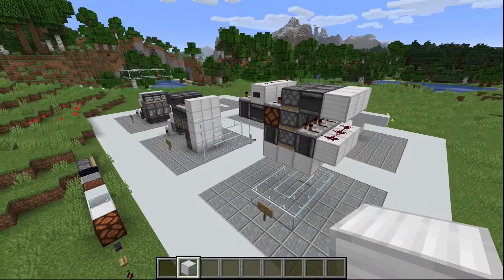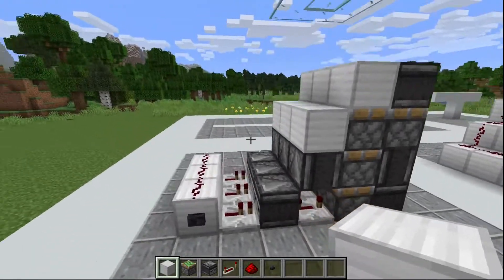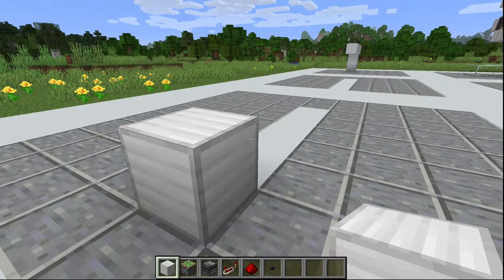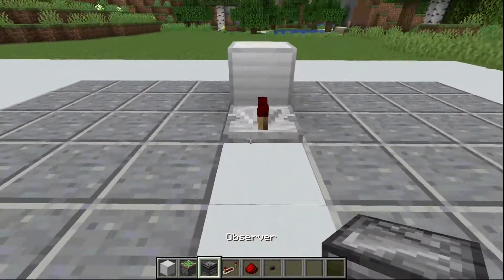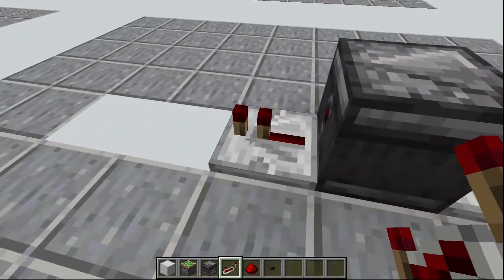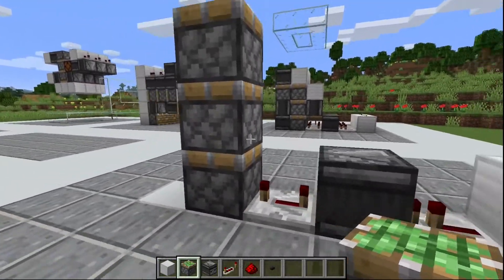So now I'm going to show you how to build all these different types of triple piston extenders. First, I'm going to show you how to build the upwards facing triple piston extender. What you're going to do is add your building block right here — it has to be a solid block, it can't be a transparent block like glass. Then add a redstone repeater right here, an observer facing into the repeater, and then a redstone repeater facing this way set to four ticks. Then tower up three sticky pistons. That's the first step done.